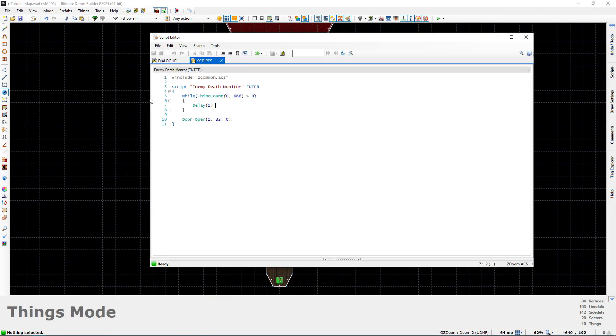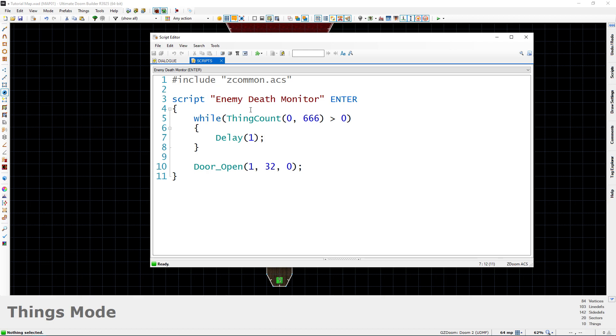That still worked just fine. We didn't have to modify the script at all — all you have to do with this method is give any new enemies that 666 tag and the script does the rest of the work. This is the method I prefer. The first method does work, but it requires more maintenance — you have to be careful, and if you add a new enemy you have to remember to update the total count in the script and also give that enemy the death script to execute. For the least work and most efficiency, I definitely recommend this second method.